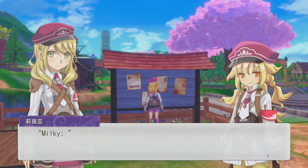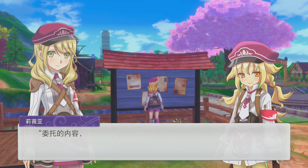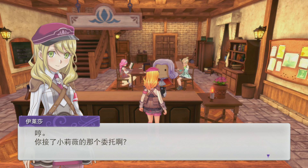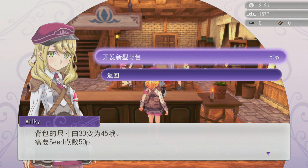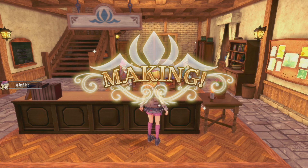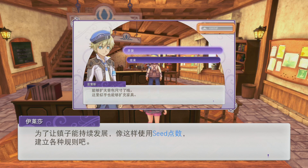After we accepted the quest, we got a message from Olivia saying to go talk to Eliza, who will explain everything! Eliza confirmed we got a request from Olivia. Our first creation is expanding our backpack — that's great! I already have 50p so I can expand it. My backpack's bigger and I can carry more stuff! It seems like we can keep collecting seed points and use them to develop — it's kind of like Princess Order and I'm really glad they kept it!